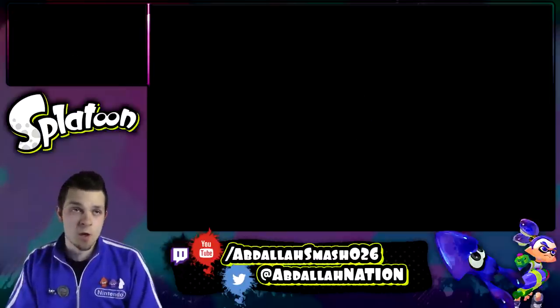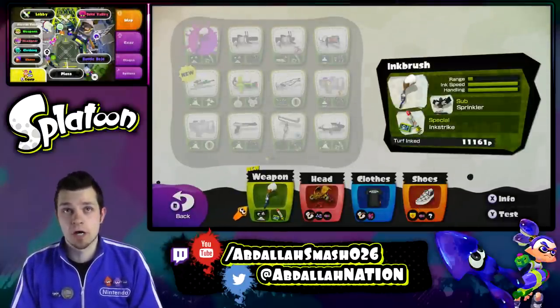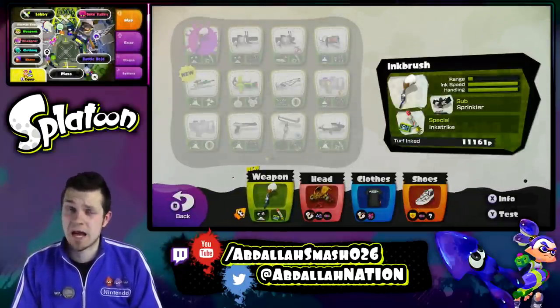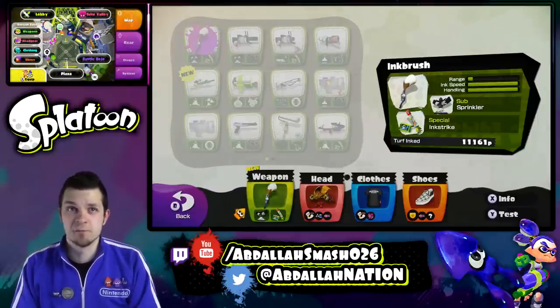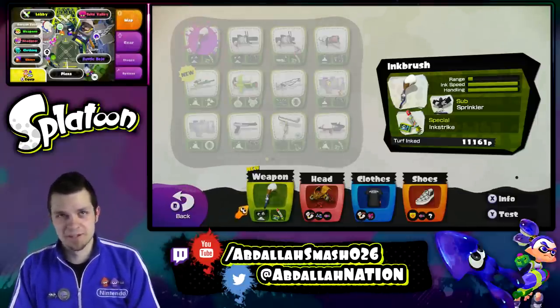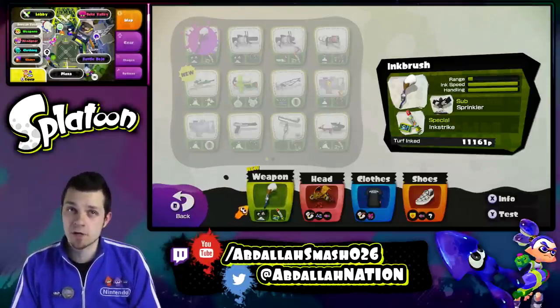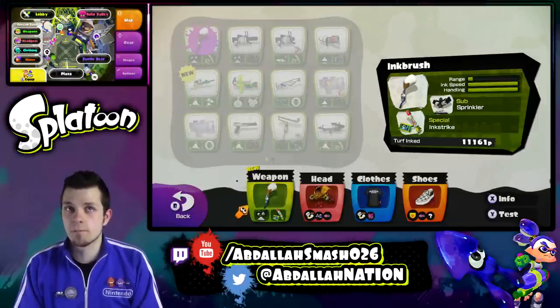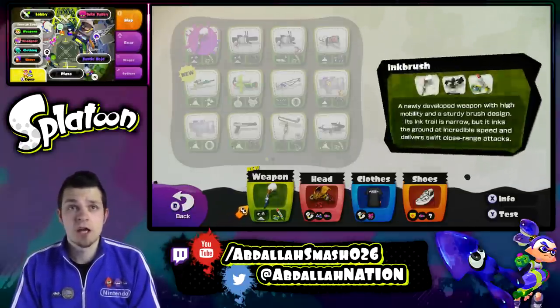Let's jump into the equipment. So as of right now, there is the ink brush. The range is very bad. The ink speed is great. Handling is very good too. If you guys take a look at it, the sub weapon is the sprinkler and the special is an ink strike. So to make up for the poor range, you have ink strike and sprinkler, so that's pretty good. You're going to have to learn how to use that.